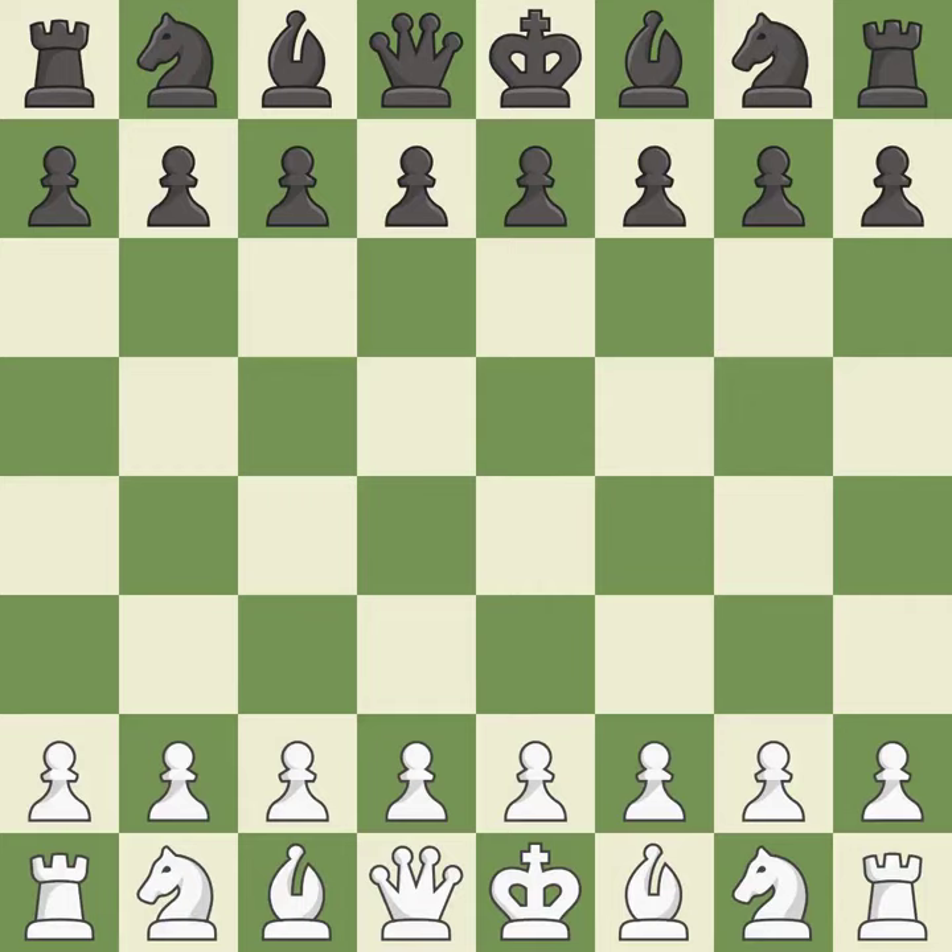Sicilian Defense, Closed, 2...d6 3.Nge2. Intense — that was a serious game. Black got the better of white in that game. White played a bit better than black in the opening, but black better navigated a chaotic middle game.